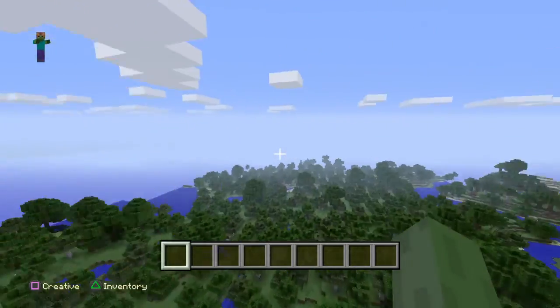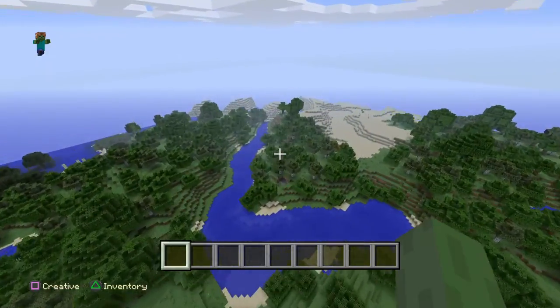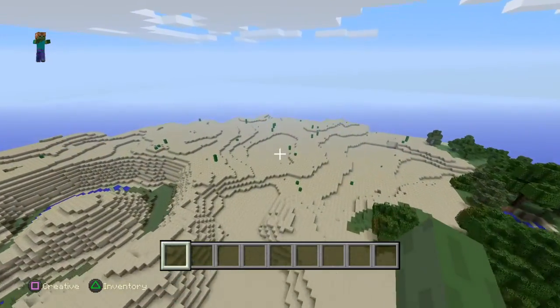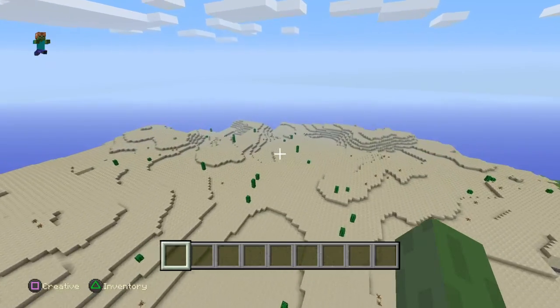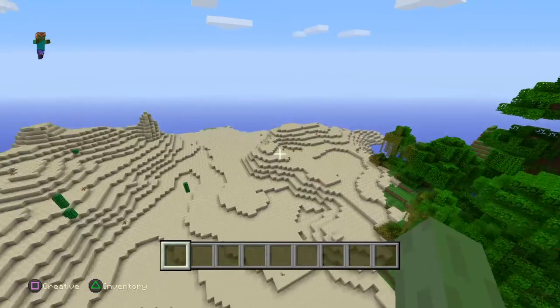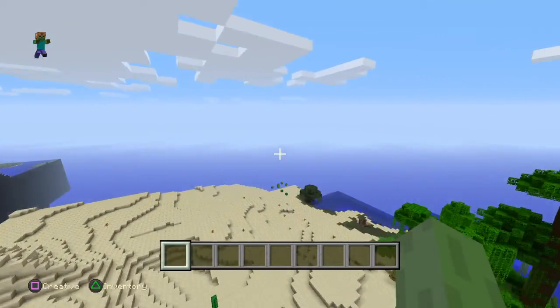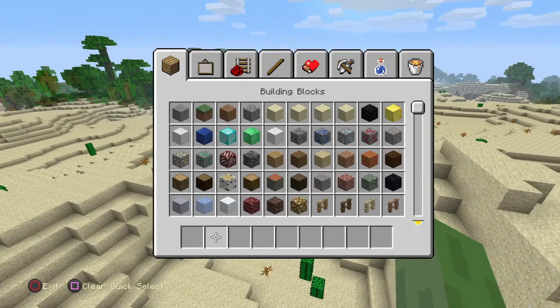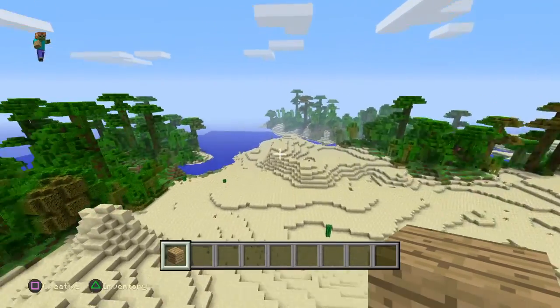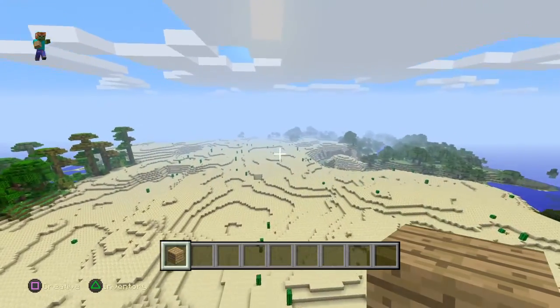Everybody, welcome to Giovanni's Super World of Creation! Now I'm trying to build something — it's going to be a castle or something, but it's much more awesome. It's going to be big, super big. So first thing I'm going to need is something wooden. Now where should I put it?